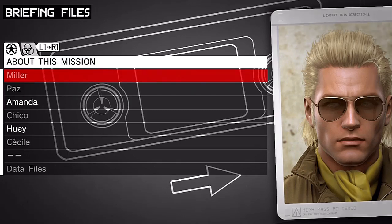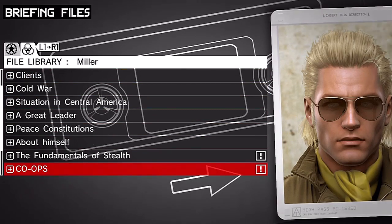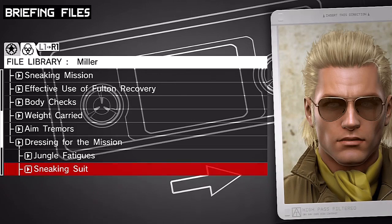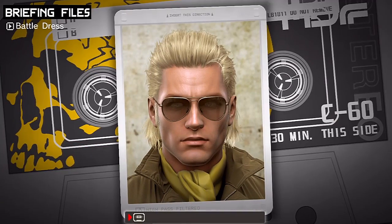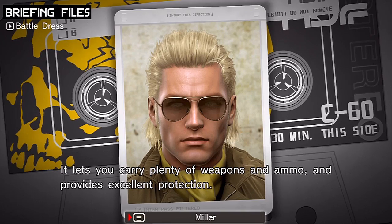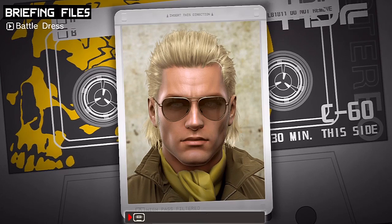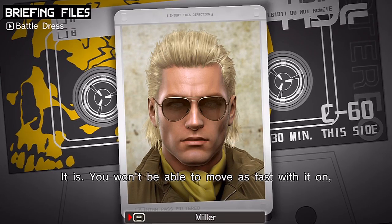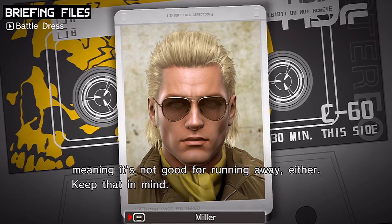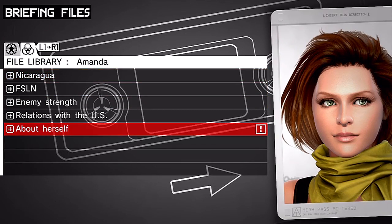Let's talk to Miller about our brand new Battle Dress Uniform. The Battle Dress Uniform is the opposite of the sneaking suit — it's specialized for combat. It lets you carry plenty of weapons and ammo and provides excellent protection. Not the best choice for sneaking, but if you feel like playing one-man army, this is the uniform of choice. It's heavy, so you won't be able to move as fast, meaning it's not good for running away either. The Battle Dress Uniform is great for AI boss fights, and that's what we'll use when we fight Peace Walker again.